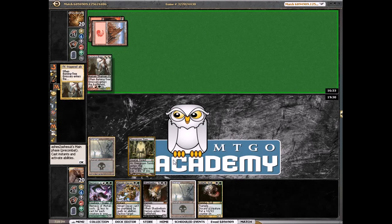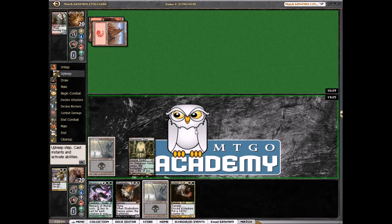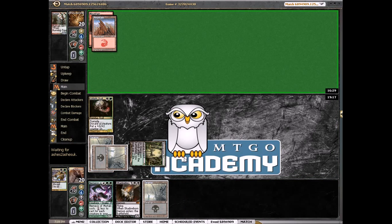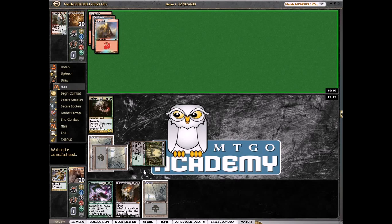We need to draw some graveyard fillers pretty quickly. He's putting one Burning Tree Emissary and two down — nothing else. So we'll go ahead and kill this now. Drew a land, and we draw a green source so we can cast this Nemesis actually pretty quickly. We might also not want to discard this Shadowborn Demon because it can kill something. We're not going to be able to fill up our graveyard that fast — it'll just be like a removal spell, then like a fog because he can't attack.